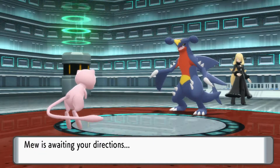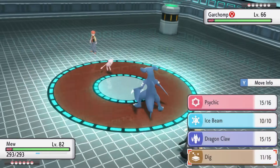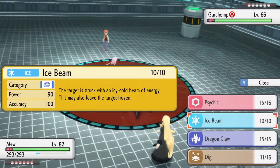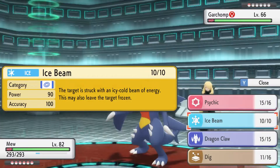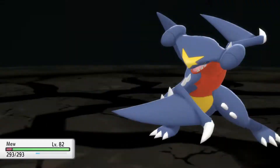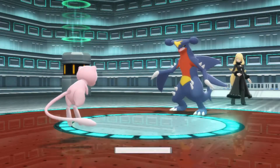Garchomp is Cynthia's final Pokemon and has earned a reputation for a reason. If you are not properly equipped to handle this Pokemon, then you will probably regret it. The faster you can take it out, the better. However, it can be difficult because of its high speed stat. Letting it hang around too long allows it to use the move Swords Dance, which sharply raises its attack stat. After 2-3 uses, it will be able to one-shot most, if not all, of your Pokemon.